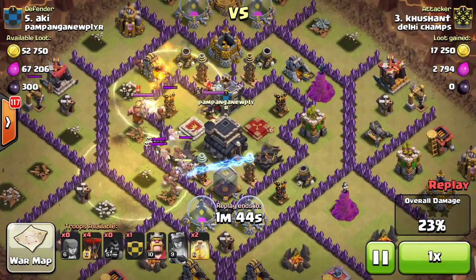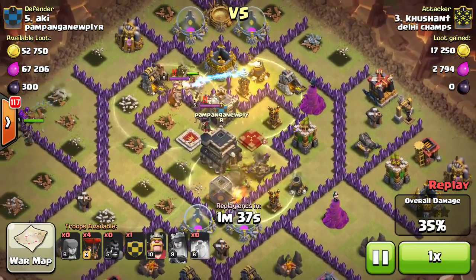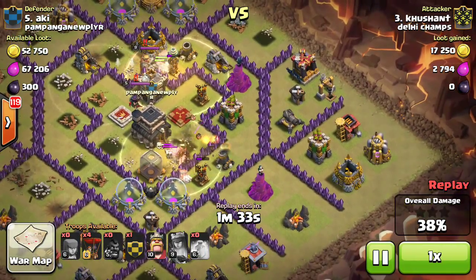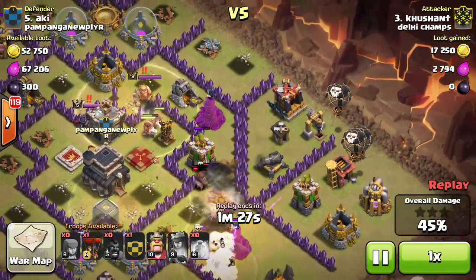Now there's a healing spell to save the hogs. As you can see, the hogs will definitely destroy all the base — all the innermost layer defenses. Now the balloons come over here as they are hitting alongside the hogs.